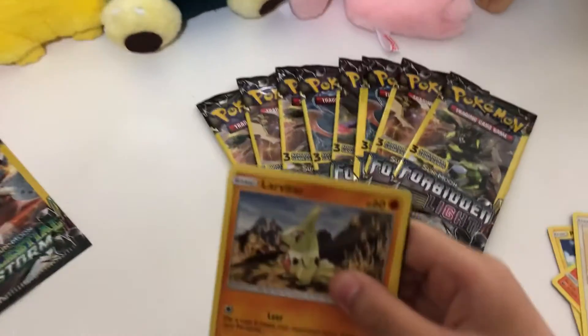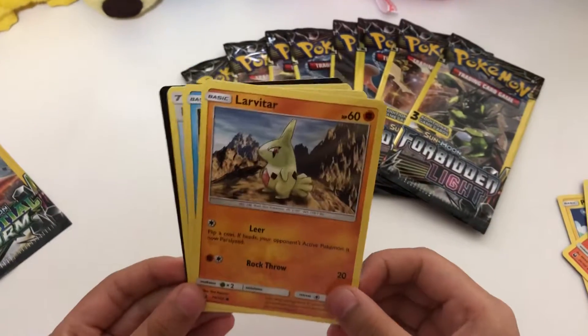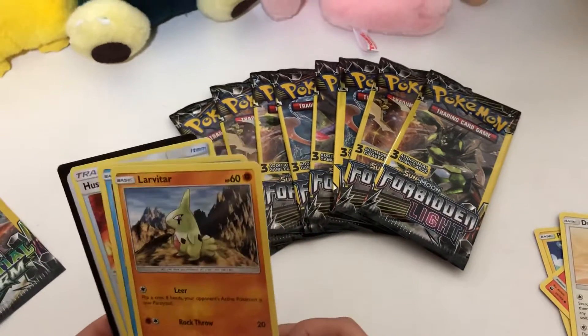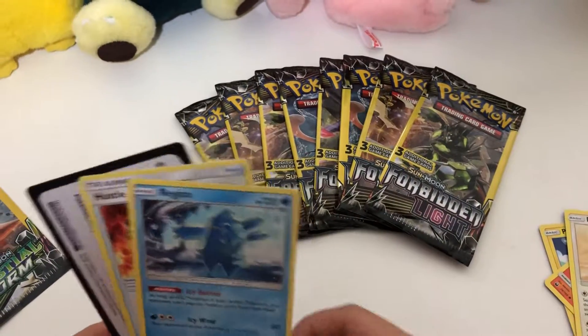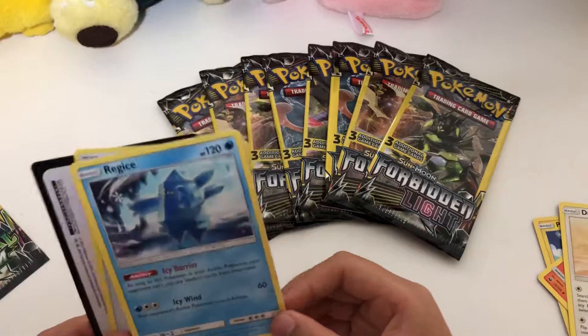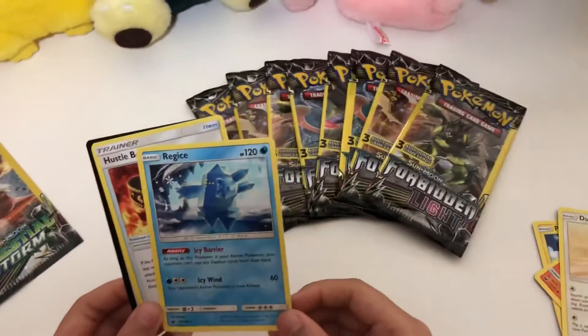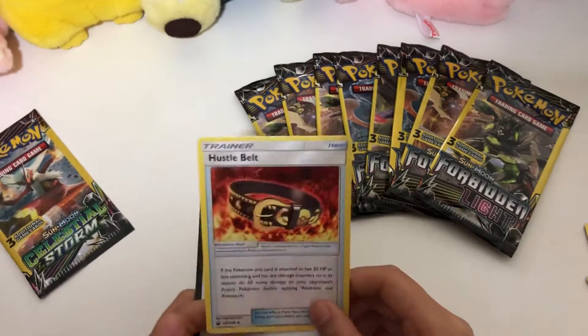Here's your next pack. Larvitar — it might have been very, very beaten up today. What's the next card? Regirock — it's a legendary! And we got a trainer card, looks like it's a Hustle Belt.